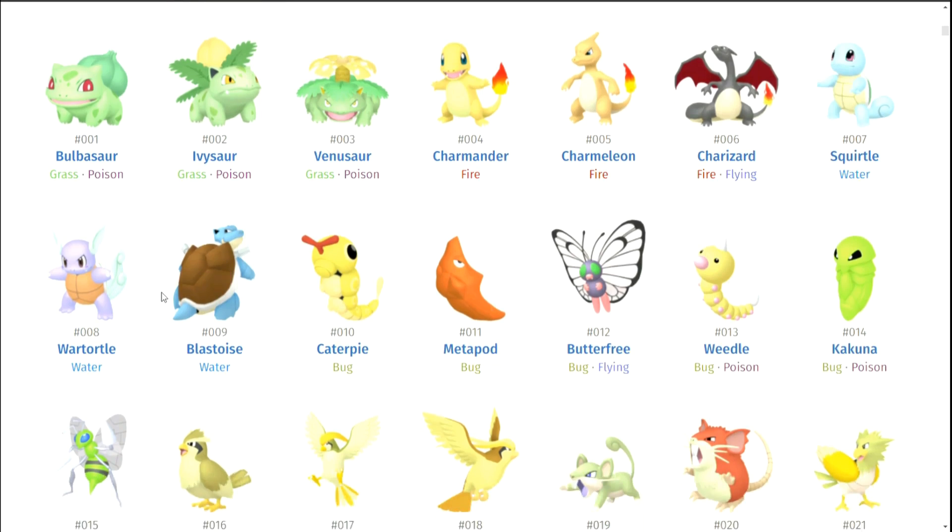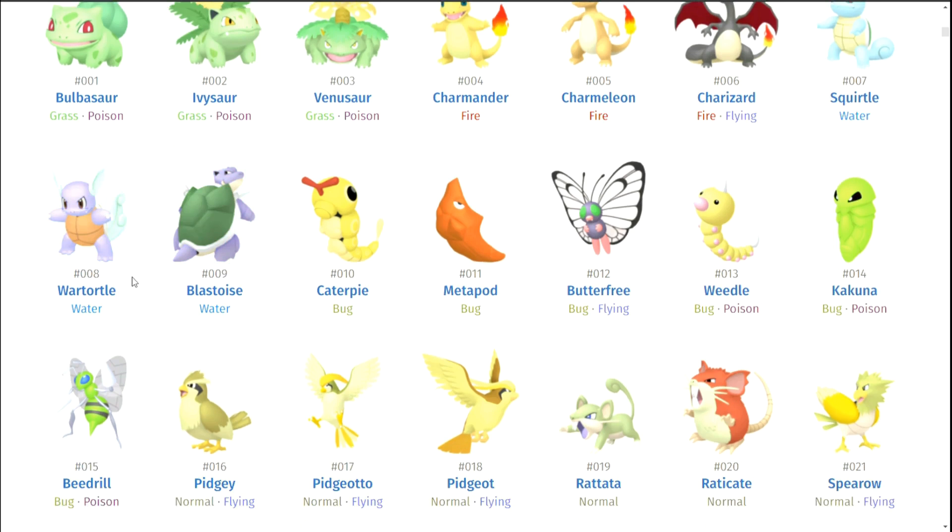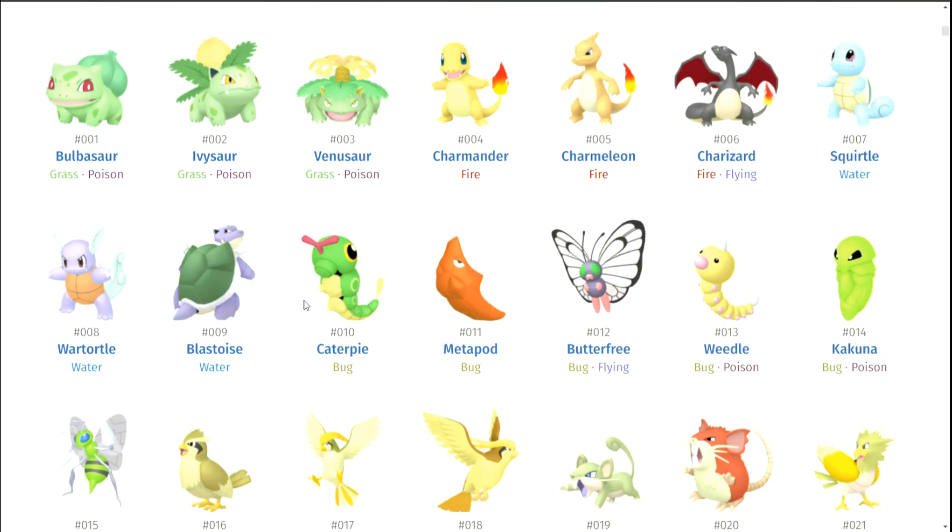Let's move on to Squirtle. I think Squirtle's okay. I just feel like they didn't really dedicate to a single idea — it seems like they tried to make him purple but didn't go all the way, and tried to give him a green shell but didn't go all the way either. I don't think the Squirtle line is the best shiny ever. I just think they're serviceable.